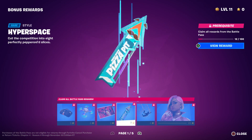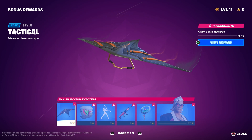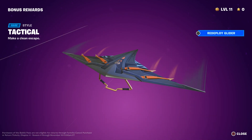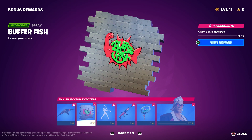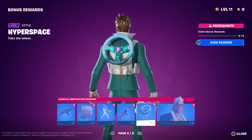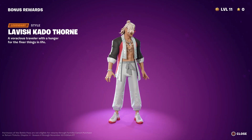We are gonna go to page two, which tells you to claim all previous page rewards, so you have to claim every single one of them to get to this page. You will get this amazing glider, which is pretty cool, a spray, and some other items — though some of these are definitely not his. Once you get all the rewards, you will get this style right here, which is pretty cool.